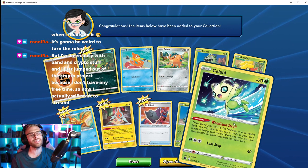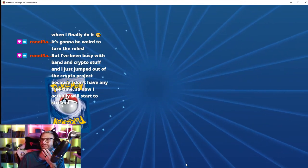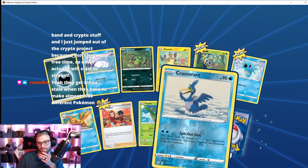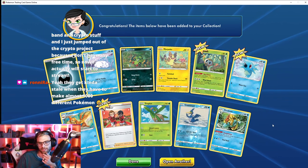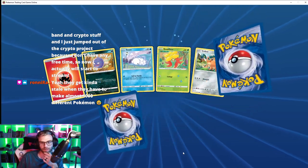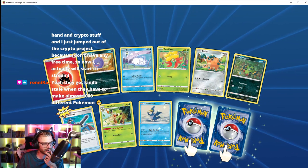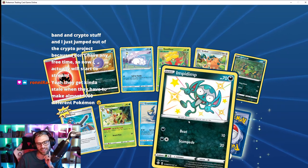Oh, Celebi! I think I've told this story before, but I had a Celebi in Pokémon Gold — my friend traded me one from a GameShark, it was level 199 and I beat the whole game just using it. At the time I thought it was so sick, but now thinking back it totally ruined the game. Yeah, they get kind of stale when they have to make almost a thousand different Pokémon — it's gotta be hard.